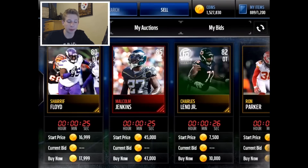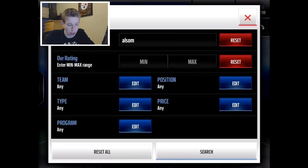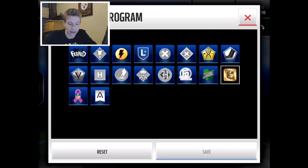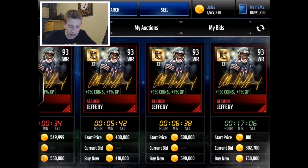Anyway, I was going to check Alshon Jeffery's price before that craziness happened. Alshon — signature players only — 93, because he is not a 92. And there he is. He goes for four.